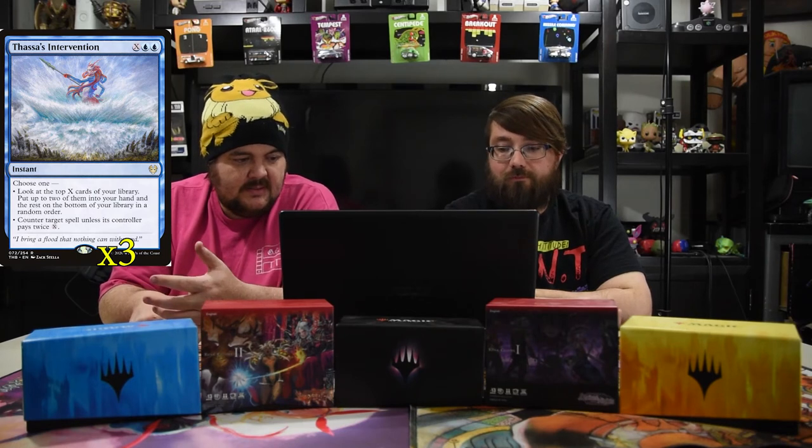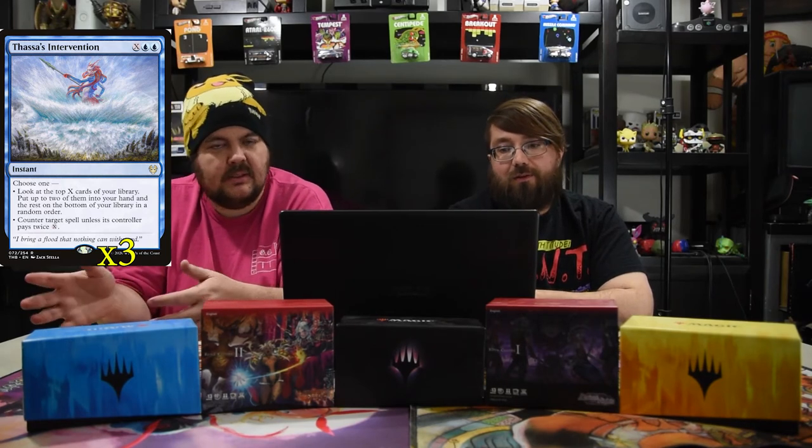Our first spell is Thassa's Intervention — two blue and X. You choose one: look at the top X cards of your library and put up to two of them into your hand, then the rest on the bottom of your library in a random order; or counter target spell unless its controller pays twice X. So it's either a counter spell or digs really hard, a card that can help either way.